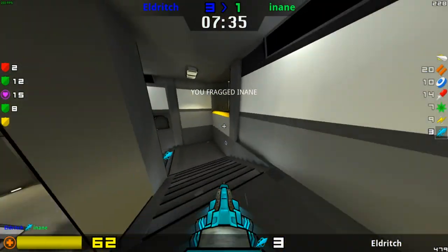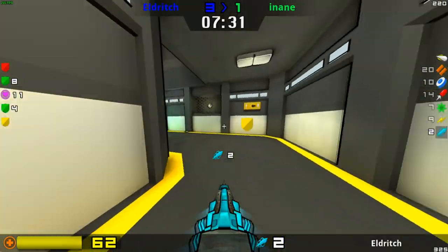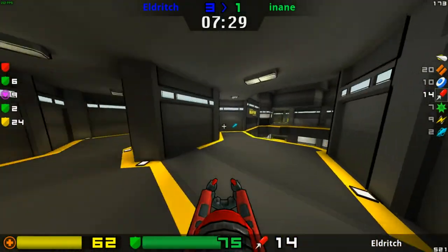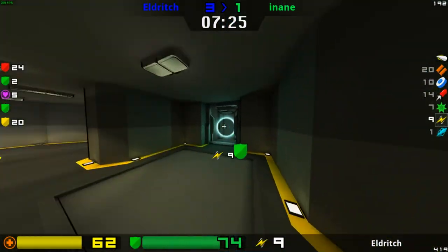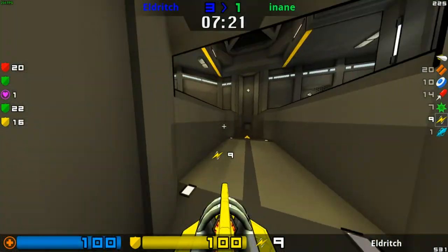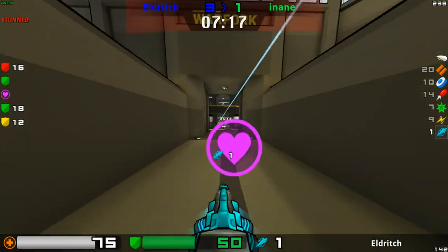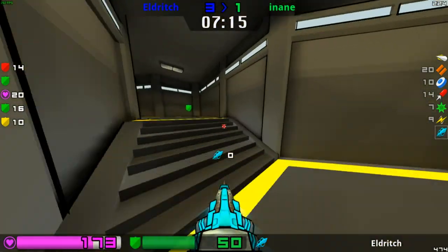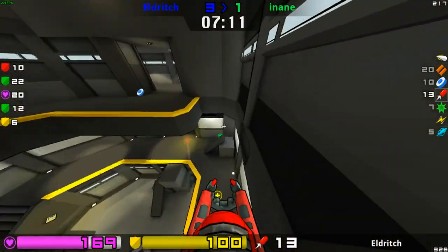A beautiful rail shot to finish that off — that was absolutely glorious right there. I don't think Inane had very much health left, or any ammo in fact, since the ammo wasn't picked up — only nine shots left in that gun. Grabbing the health, gets railed in the process, going to be able to pick up the green to get a little bit more health back.